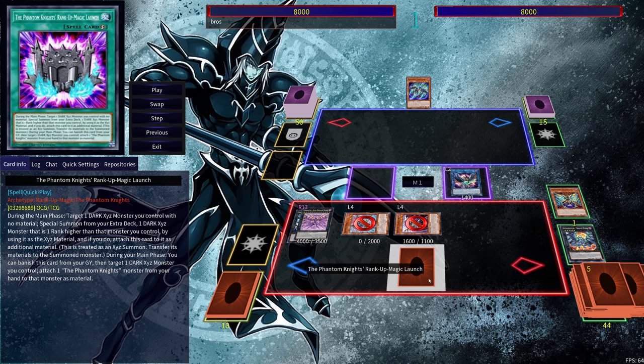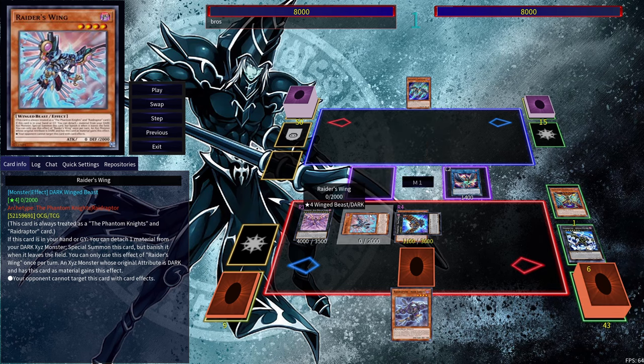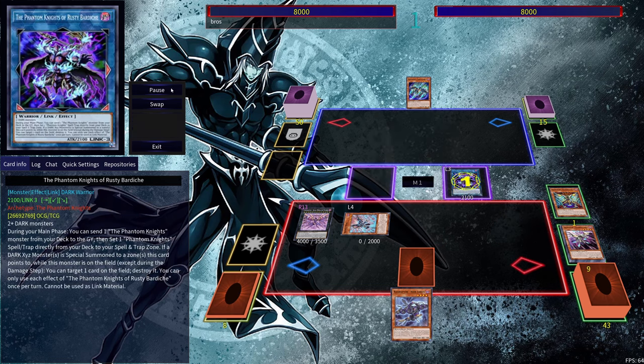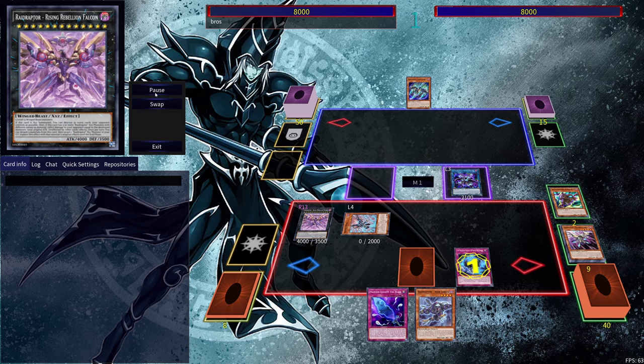Use the Y-Strix here to search out the Rank-Up Magic Launch. Go into our Force Strix, detach material, search out our Noir Lanius. Then we can summon out our Raider's Wing by detaching the material from Rising Rebellion. Go into our Bardiche, pitch our Phantom Knight of Silent Boots and search out the Brigandine. Use Silent Boots here, get ourselves the Phantom Knight Fogblade.